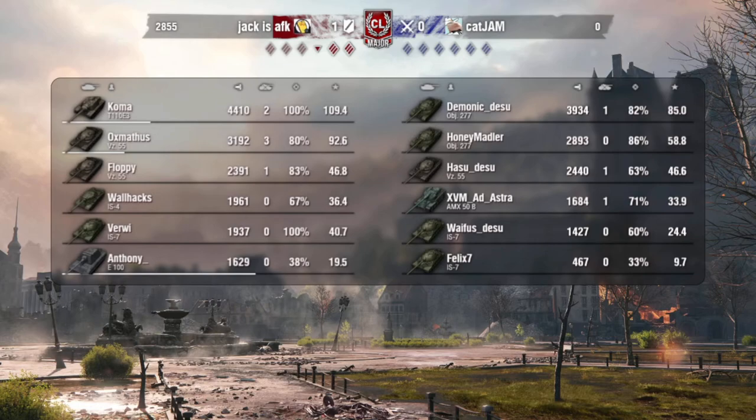It was okay to apply pressure to force Jaxx AFK to move, but once they got there — especially once the E3 is there — you're not capping out, he's going to HE it down. They should have been peeling into that inner road and making something else happen, getting damage out and not just bleeding for free. Felix with the I-7 on the cap only got one shot of damage. The VZ Hasu did get out quite a bit — 2,400 damage, which is not bad at all.